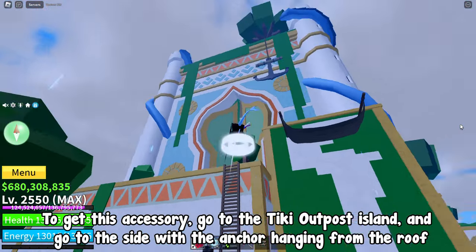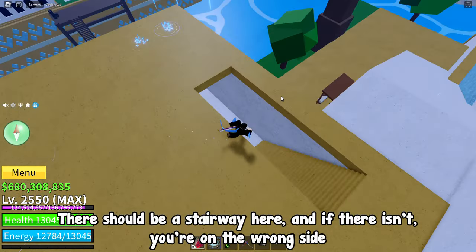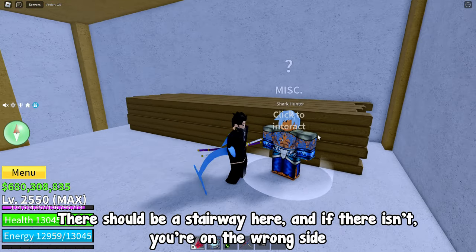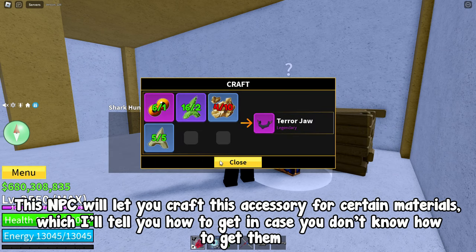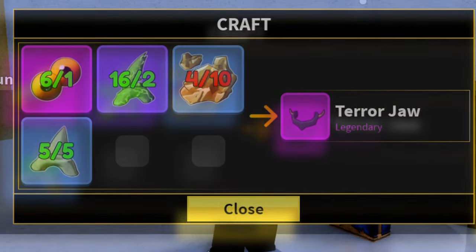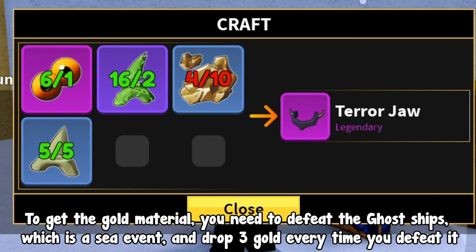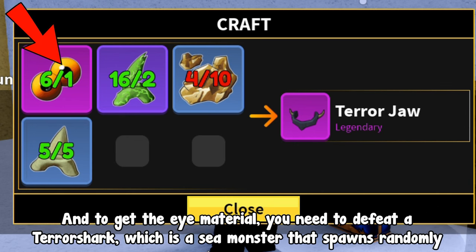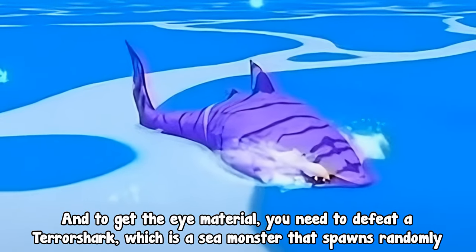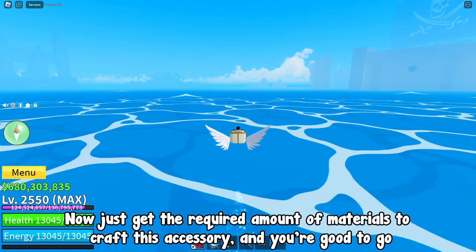To get this accessory, go to the Tiki Outpost Island and go to the side with the anchor hanging from the roof — there should be a stairway there. This NPC will let you craft the accessory for certain materials. I already covered how to get the green-looking teeth and normal shark teeth at the 3 minutes and 13 seconds timestamp. To get the gold material, defeat the Ghost Ships sea event, which drops 3 gold every time. To get the eye material, defeat a Terror Shark, which is a sea monster that spawns randomly. Get the required amount of materials and you're good to go.